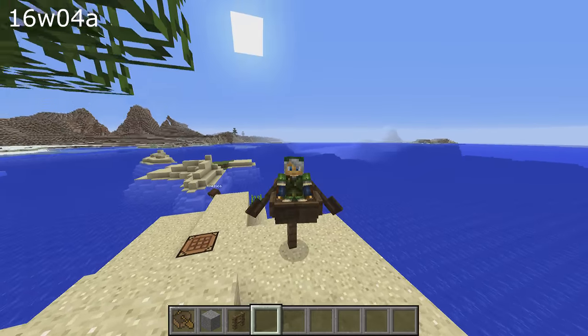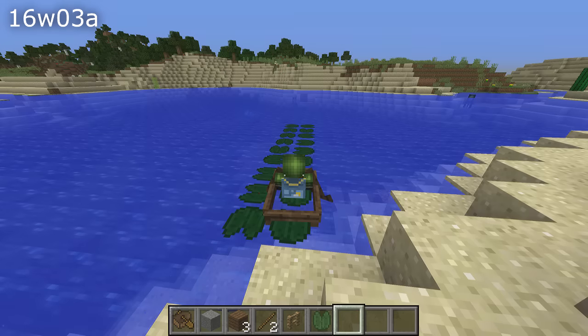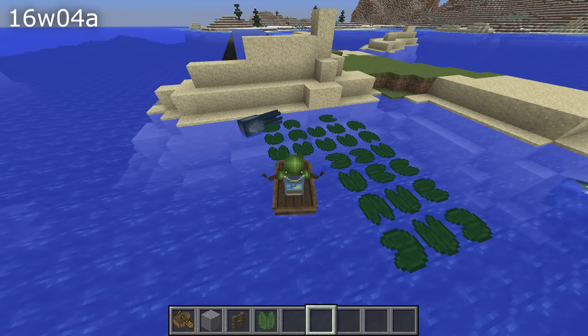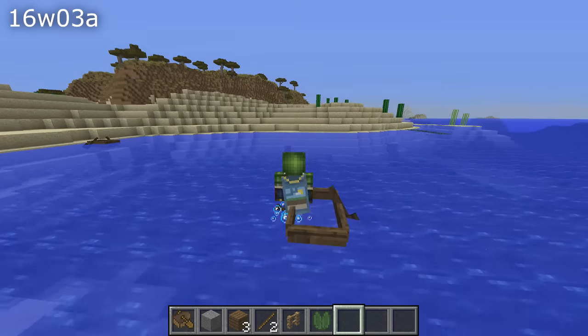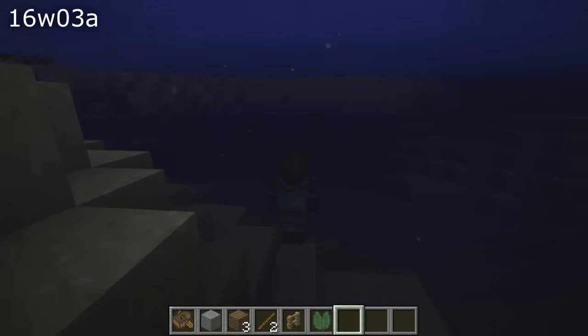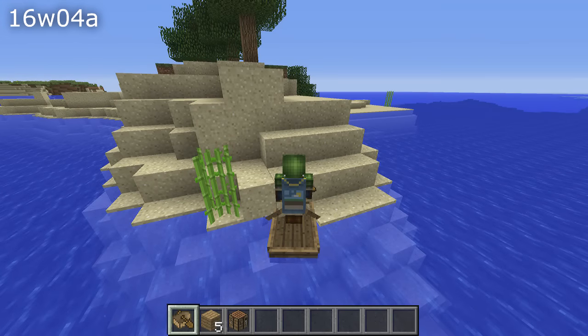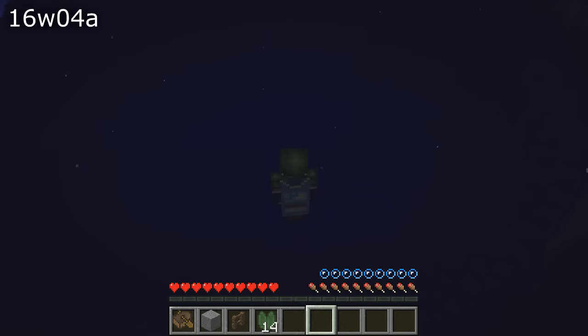Once you were paddling around you could not place blocks — you can now again. And boats would ignore lily pads; now they again break lily pads and cause them to drop as items. Then once you were ready to get out of the boat you dropped in water; that has now been sorted out so you end up on top of the boat. But now there's a new bug that makes it very very hard to move instead.